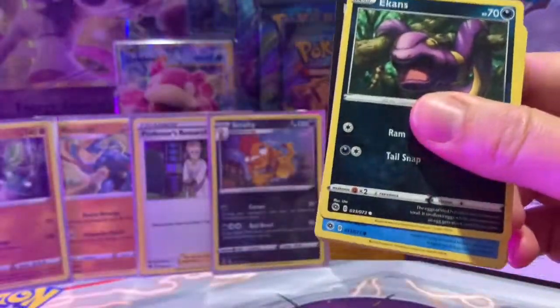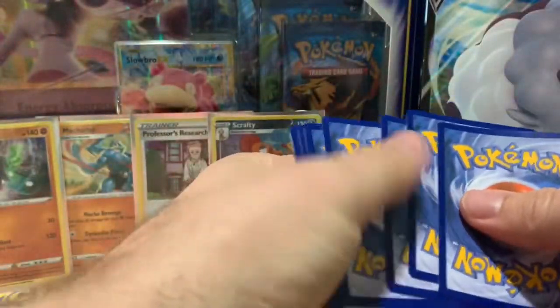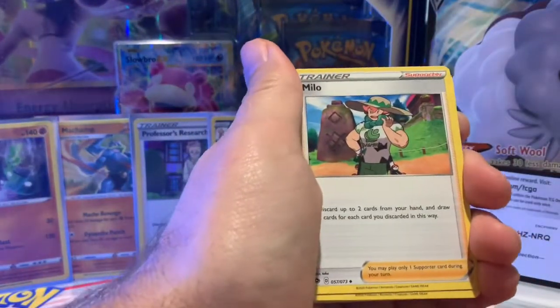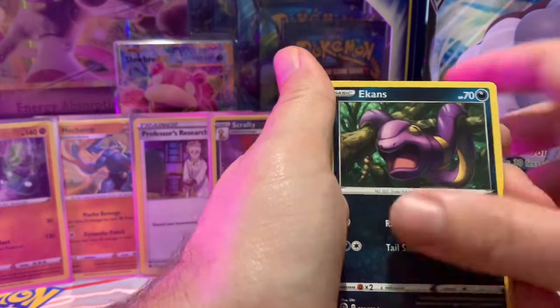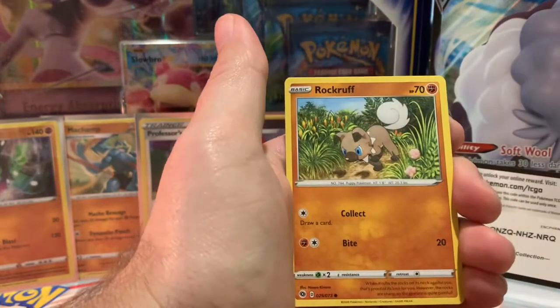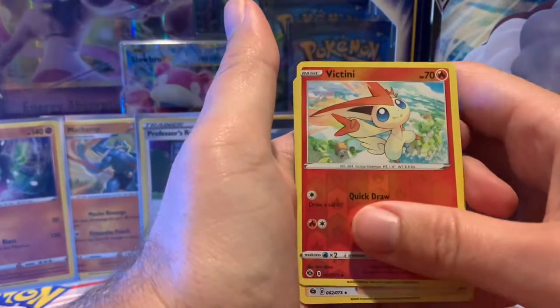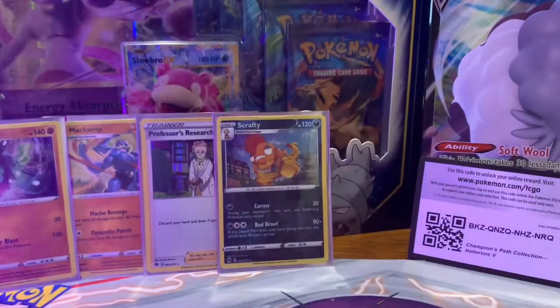Pack number two — so far it is a tie game. Got some Kale, Milo, Hatrem, V-Drill, Ekans, Carvana, a Pokeball, and a Potion. Rock Ruff again, Victini Reverse Hollow. And for the rare is Professor's Research Holographic. Still tied up.